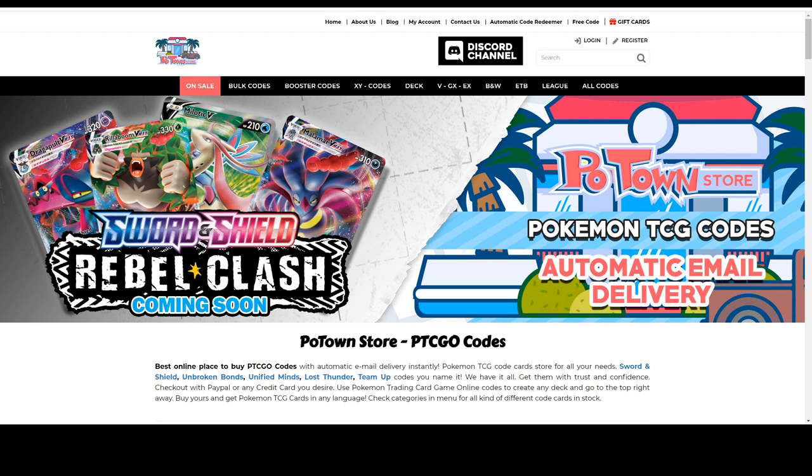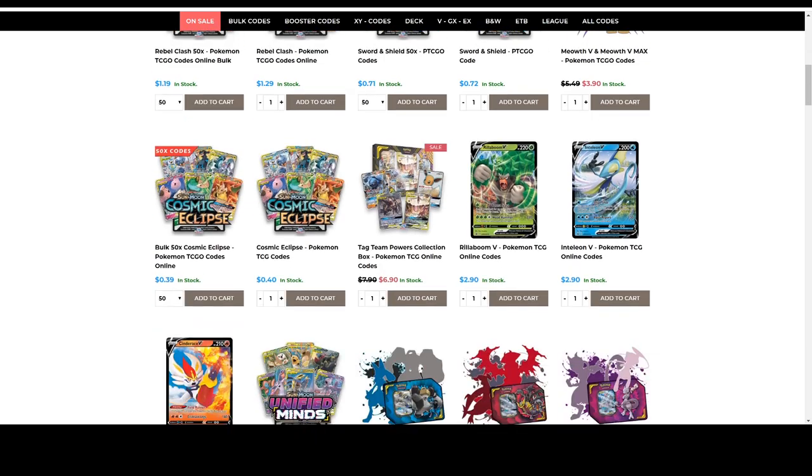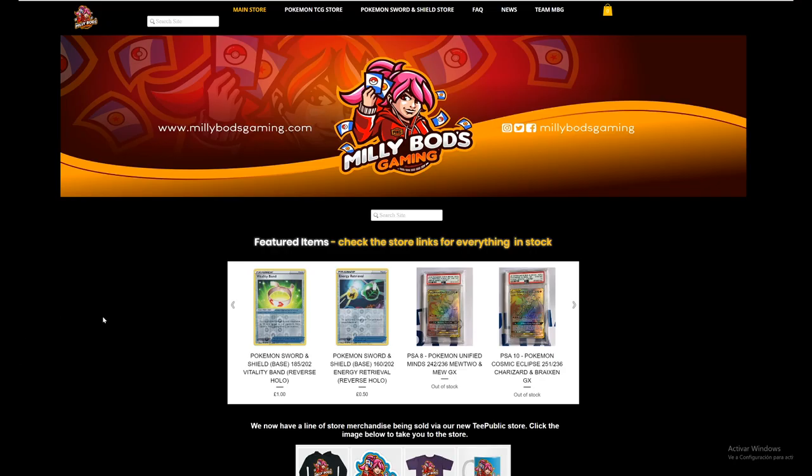Are you looking for Rebel Clash codes? They are already available on Poton Store, and you can use the Tablement code for 5% off for any purchase of all the other code cards they have. For the European players, Mealypods Gaming has everything you need from collectibles to all the new Pokemon Sword and Shield cards, and Rebel Clash is now in stock. Make sure you use the Tablement code for 5% off your final purchase.